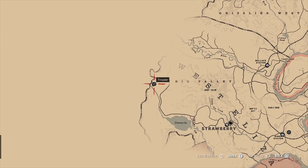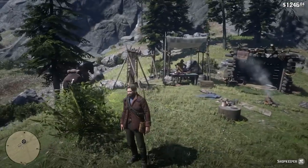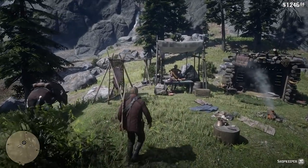On the far west side of the map in West Elizabeth, you'll find the Trapper on the west end of the Big Valley. Look to the northwest of Strawberry to find him.